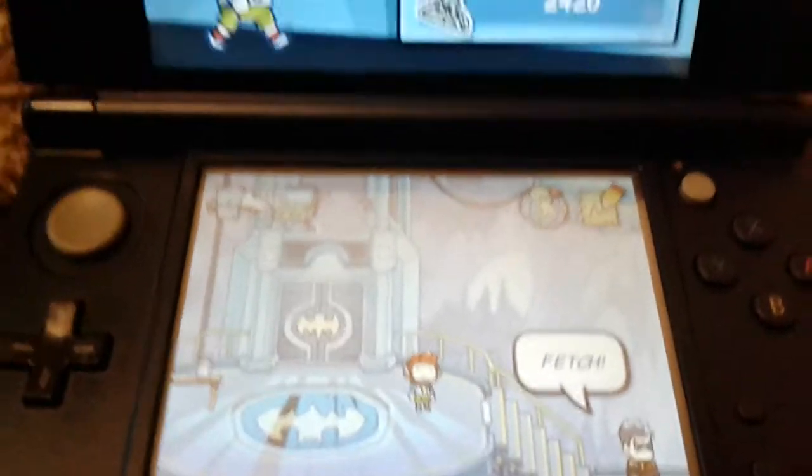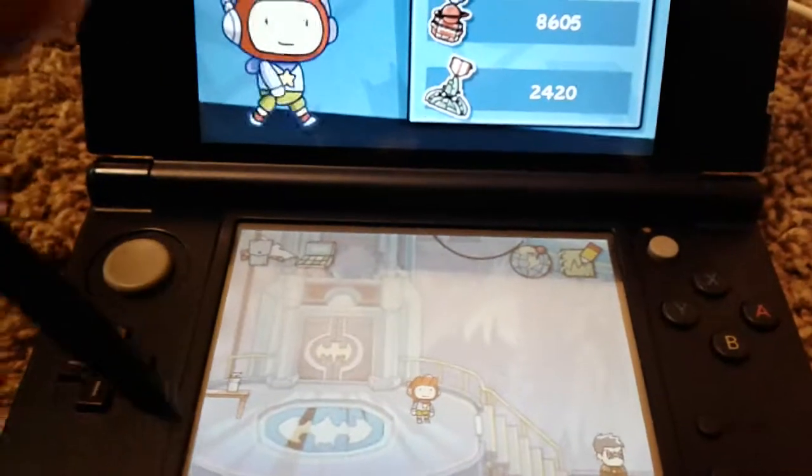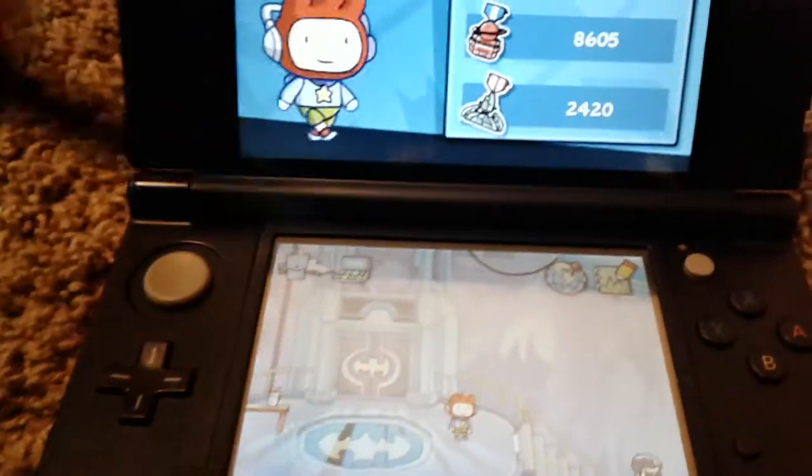I'm going to show everyone a cool trick if you have Scribblenauts Unmask on the 3DS. So the StreetPass costumes — you know how you can't unlock them unless you StreetPass?